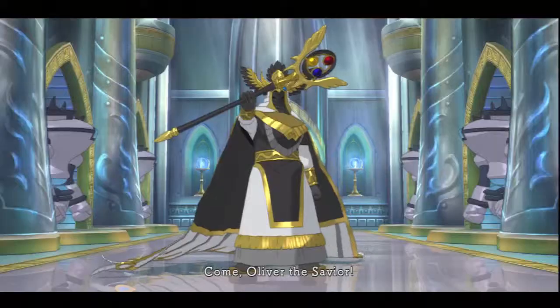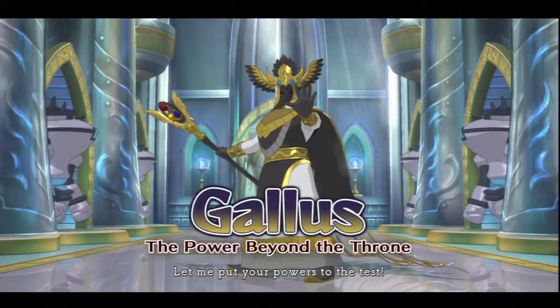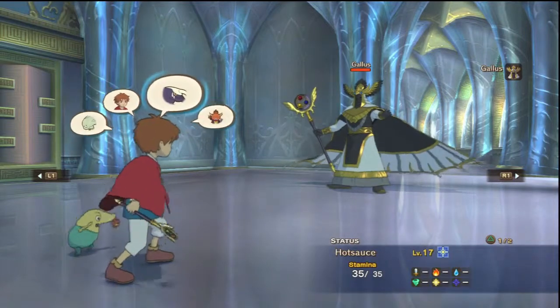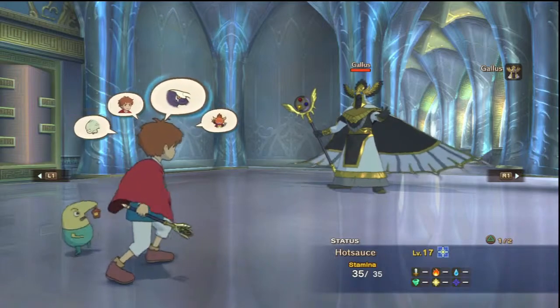He wants us to beat him — you need that wand, but he'll only give it to you if you beat him. We already have a Mournstar. Okay, if he wants to beat us, then I guess that's what we'll do. You know what guys, we're going to take him on in the next episode. Thank you all for watching — have an awesome day and take care.